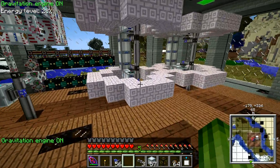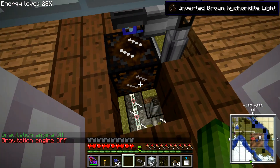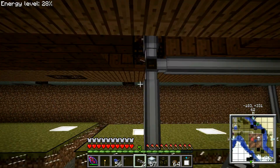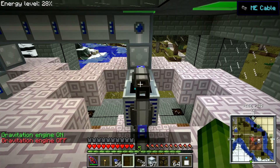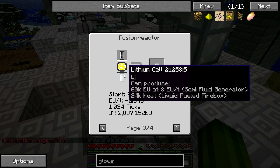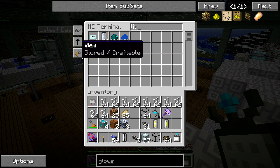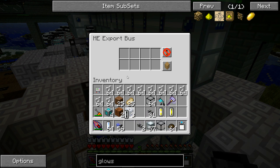First thing I'm going to do is finish over here. I think all that is left is to configure the import bus and hook them up — yeah, they're all primed. Let's connect this one here. Let's take a look at the recipe — I think it's wolf-ranium at the top and lithium at the bottom. So let's get a wolf-ranium cell.